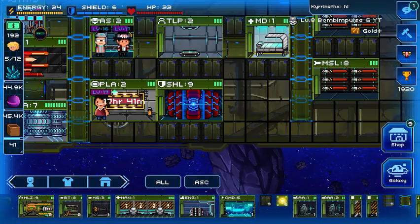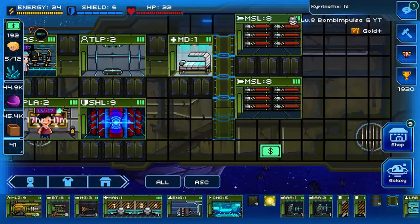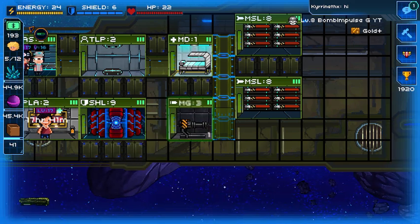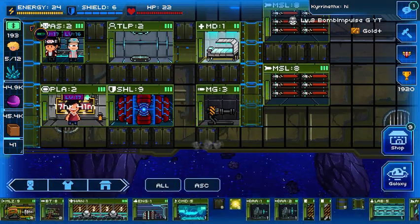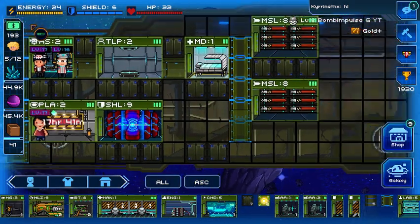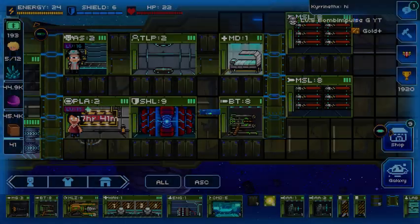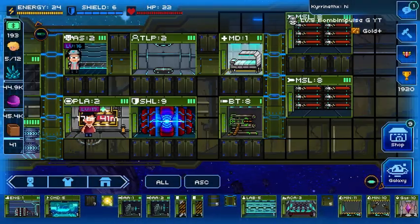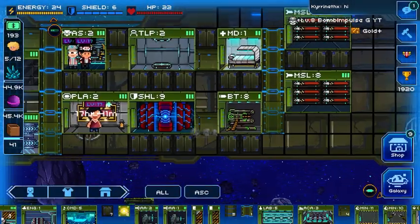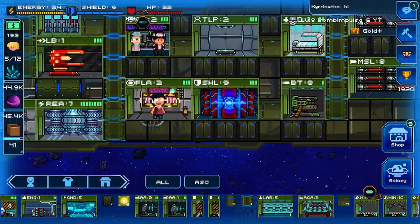We're going to be able to fit our — I guess we could fit in a minigun here. Now let's put in a BT; their lower health means we'll need the armor a bit more. I think 35 defense is good enough.